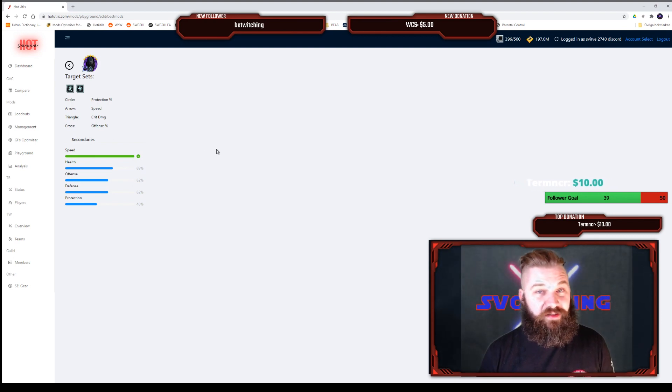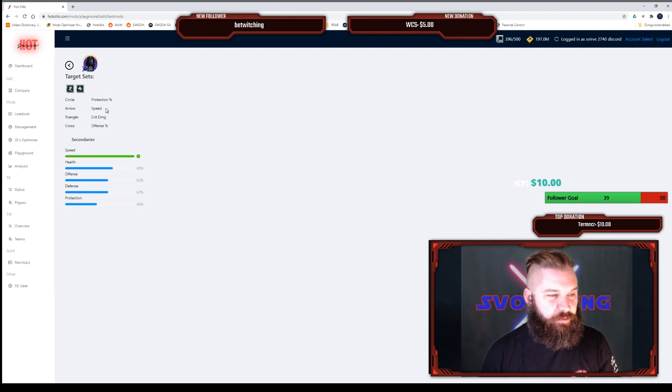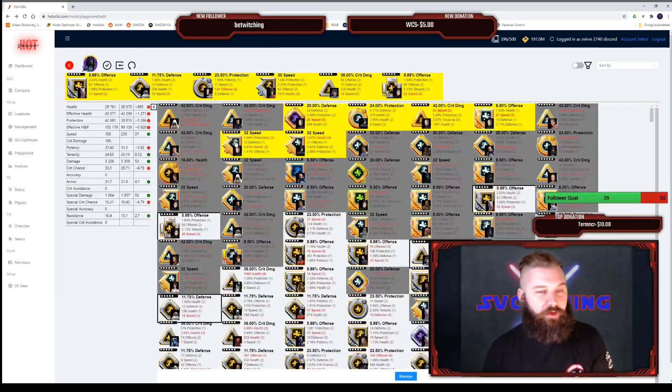If you click on the portrait on the main page at the top left corner, you can see the target sets and the stat weights. You can see how the top guilds are using secondaries and mods on this character — speed is number one, there's a lot of health, and some offense, defense, and protection as well. The main primaries people use are protection circles, speed arrows, crit damage triangles, and offense crosses. I'm going to use auto-apply on him — it's a very great function in the Playground.